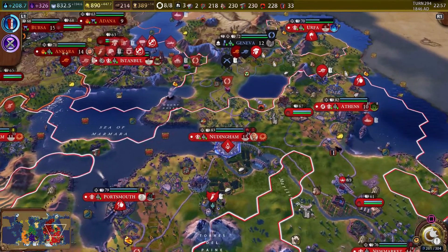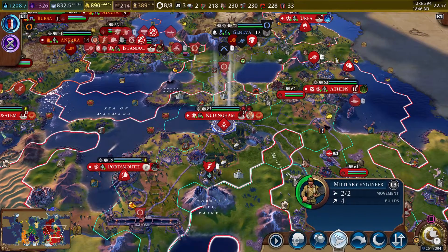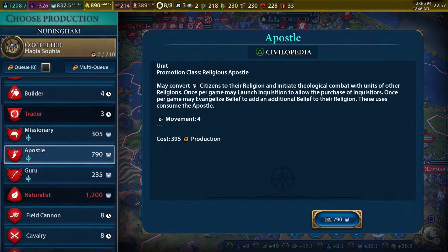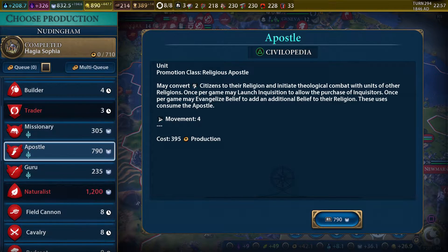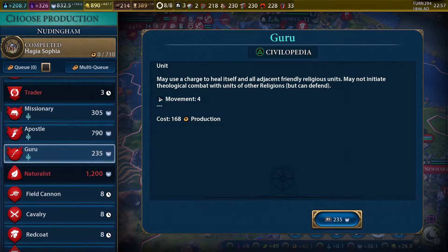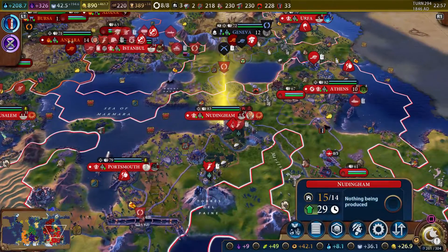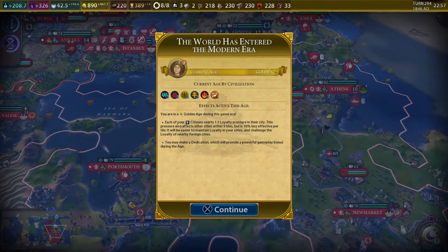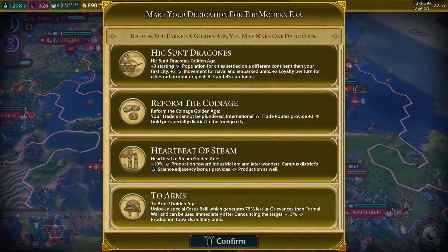Let's go ahead and get an apostle now while I'm thinking about it, or else I will forget — because there's a lot going on. You can also get the naturalist, a late-game civilian who can create a single national park to attract tourists. Might be something we want to get a little bit later, when we're not so deep in the religious wars. Let's go ahead and pick our bonus for the age.